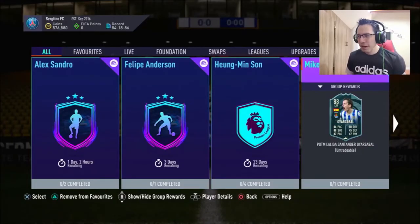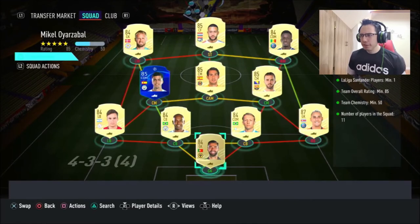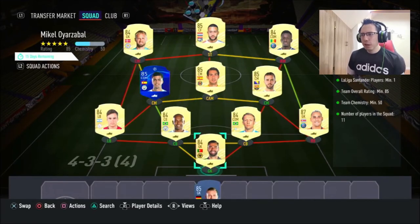Today we're looking at this Oyal Sabal — I'm not sure how to say his name, but I think that's how you say it. So let's see what it requires. I think I've already built a team around it. It needs one La Liga player, a team overall rating of 85 minimum — that's going to be the pricey part — and chemistry of 50 minimum, so it's doable.